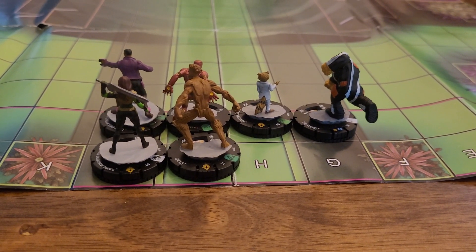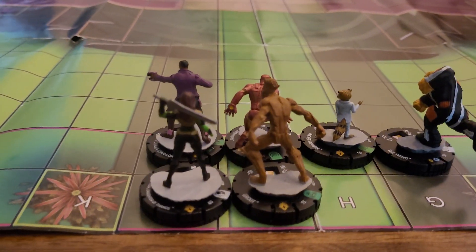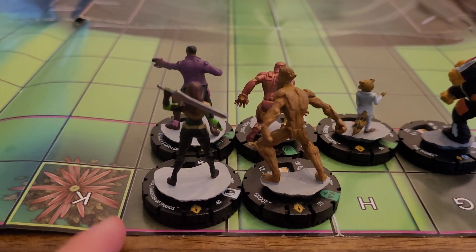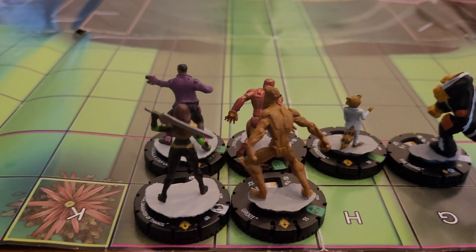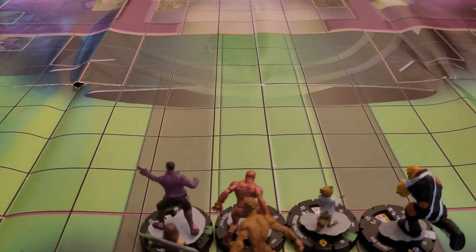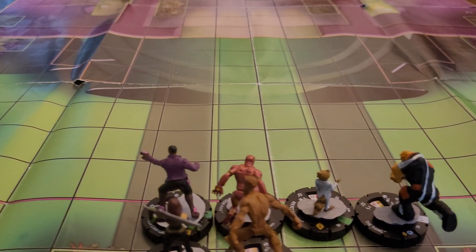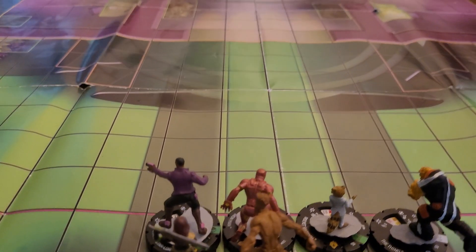We're back. I won the map roll, so I'll go first. I think I'll carry Gamora Daughter of Thanos and Groot with T'Challa Star-Lord and Iron Man. I think I'll move T'Challa Star-Lord up first. He has 8 movement because I'm playing him on his lower point dial. Doesn't have the best movement, but I can get him up there.